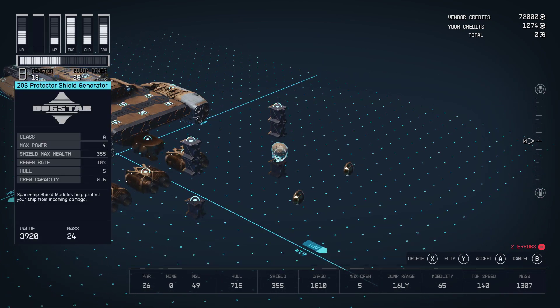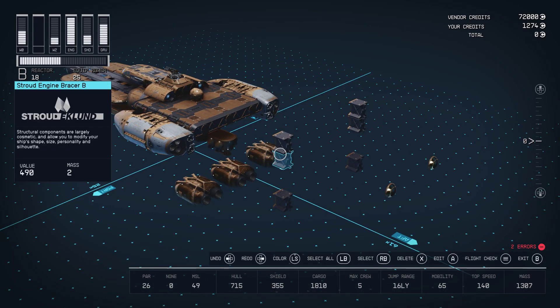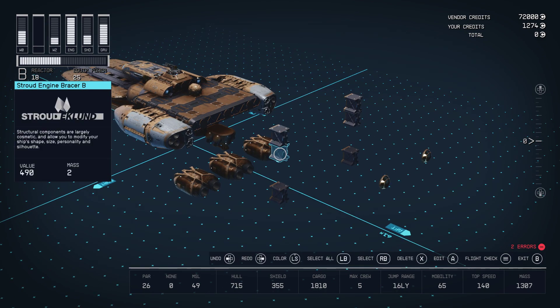Now for the top: we have our shields — every ship needs one. And then we have these bracers. I use these as tails, because in the anime they have these tail fixtures.